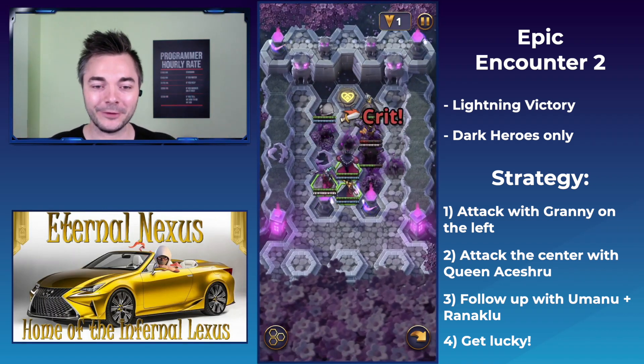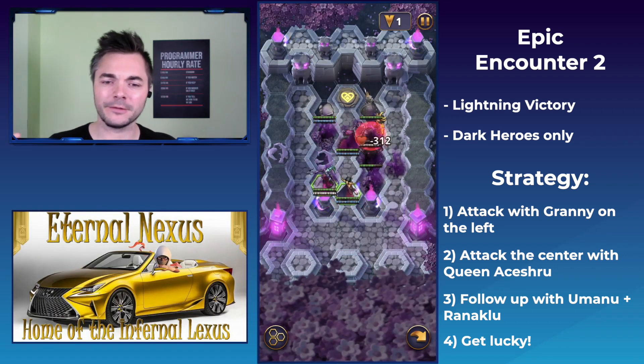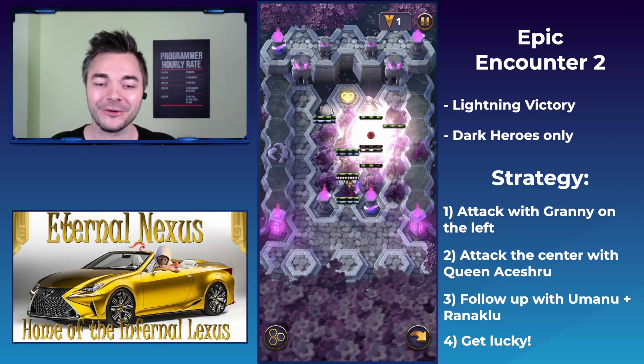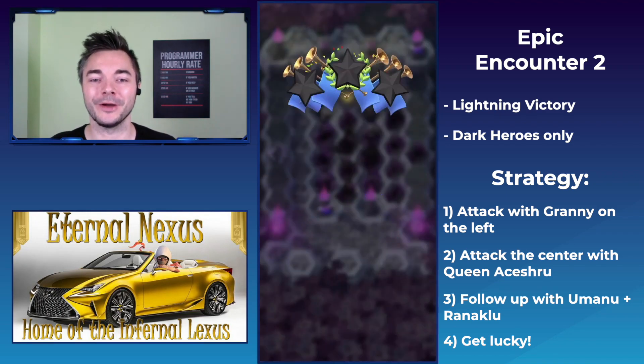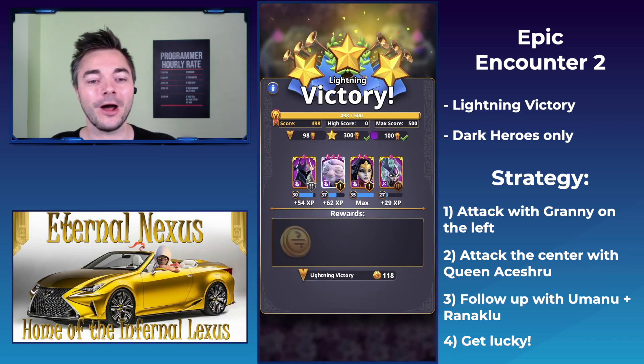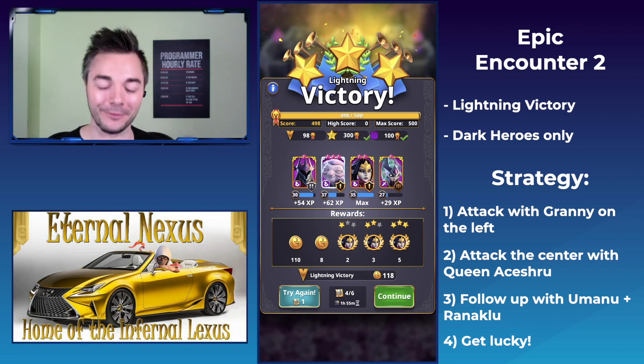This first attempt was pretty successful overall. It almost gets us a perfect score. The end of the fight is a bit of a walk in the park — trying to kill Akio with another unit that can level up, since my Queen Akesha is maxed out, didn't really work out. This got us 498 out of 500. We'll come back to this level at the very end of the video.